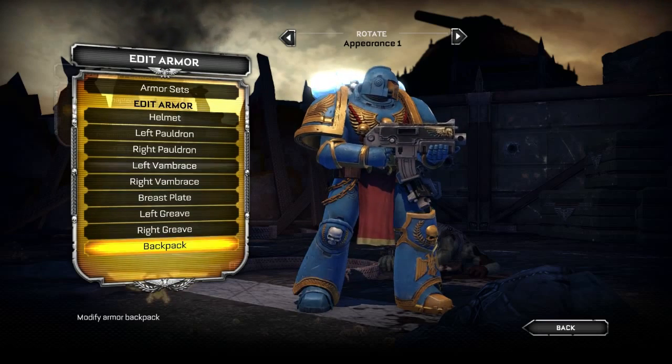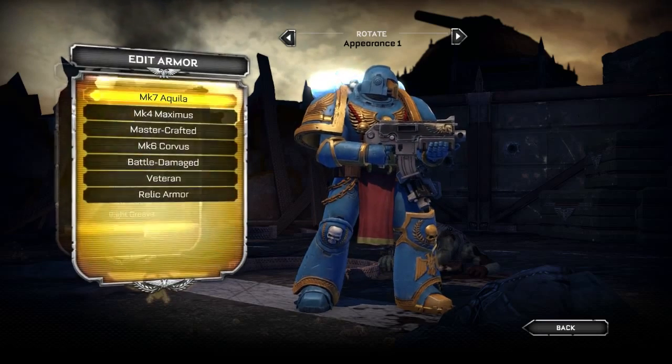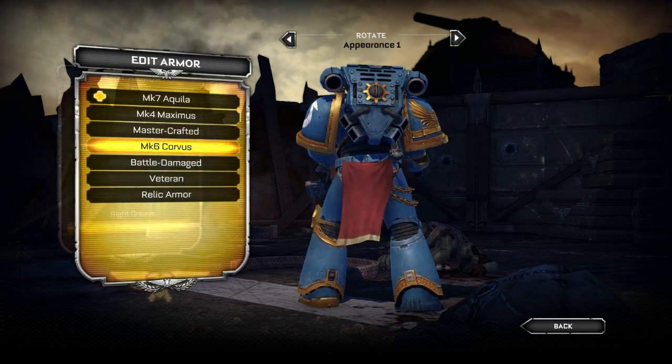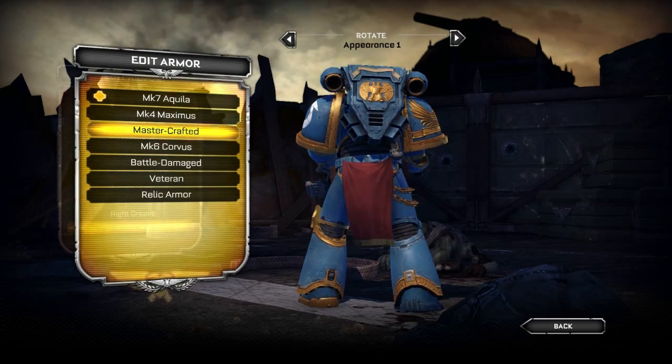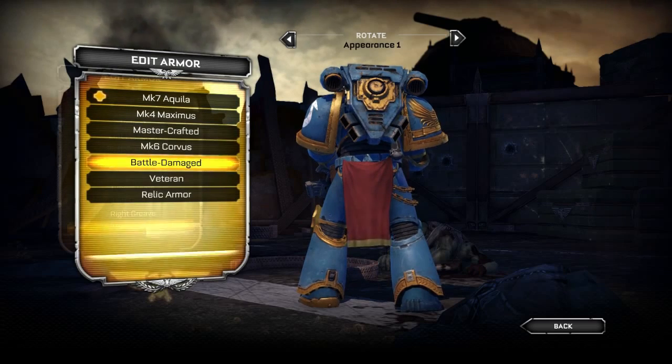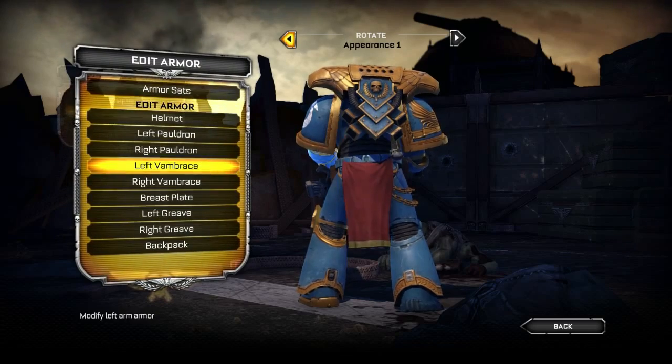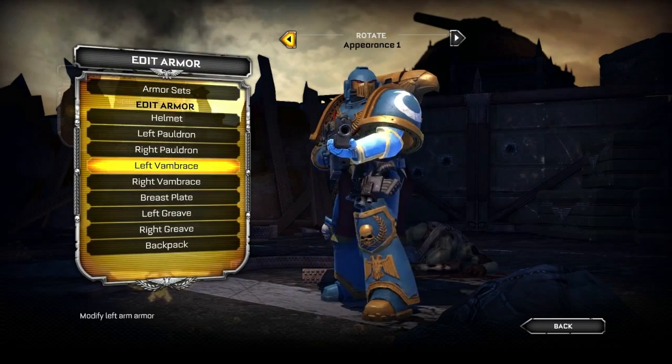Now going into the Backpack. We'll spin it around so we can actually see it and check out some of the different options. Once again we'll go with the Relic option — I just like that gold trim.